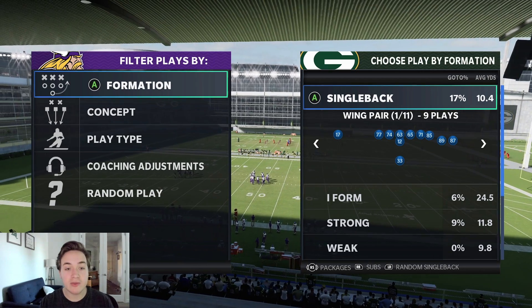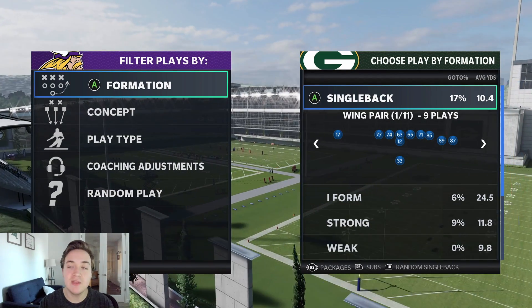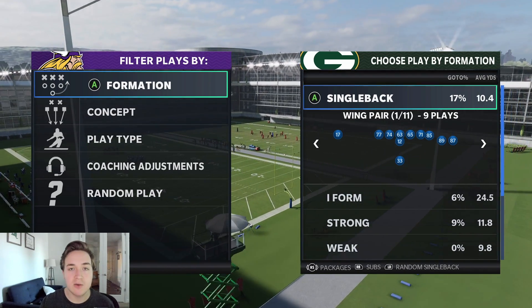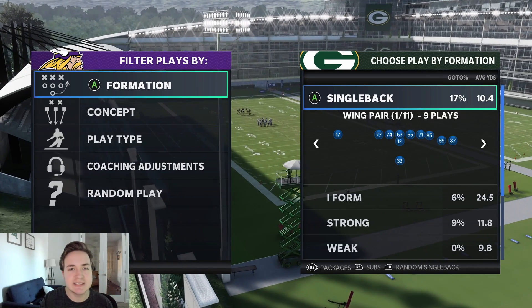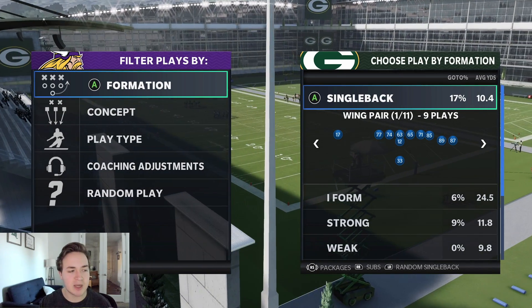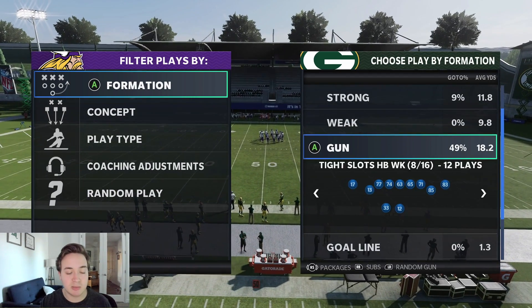It's good guys, Venom Fire here back in the video. I'm gonna show you guys another money play. This one's gonna be out of the gun bunch tight end in the Las Vegas Raiders playbook. This particular play is pretty rare to find in playbooks — it is in the Detroit Lions, Seattle Seahawks, and the Raiders, so it's in three playbooks. It might also be in Power Run, one of those unique ones. But yeah, gun bunch tight end.